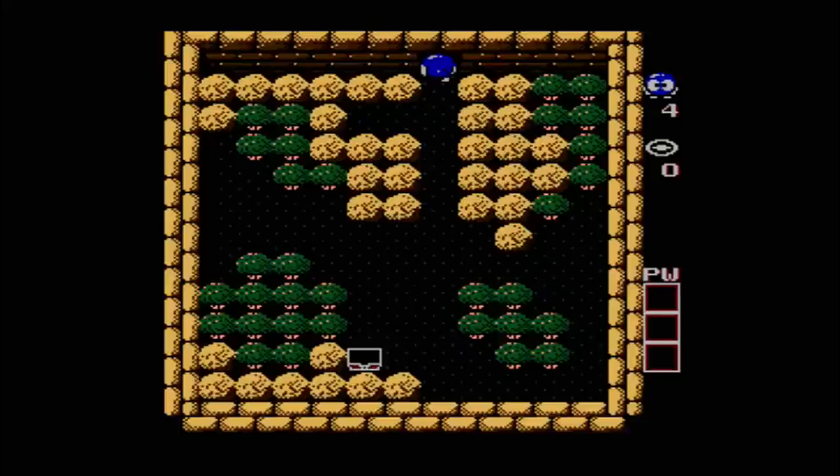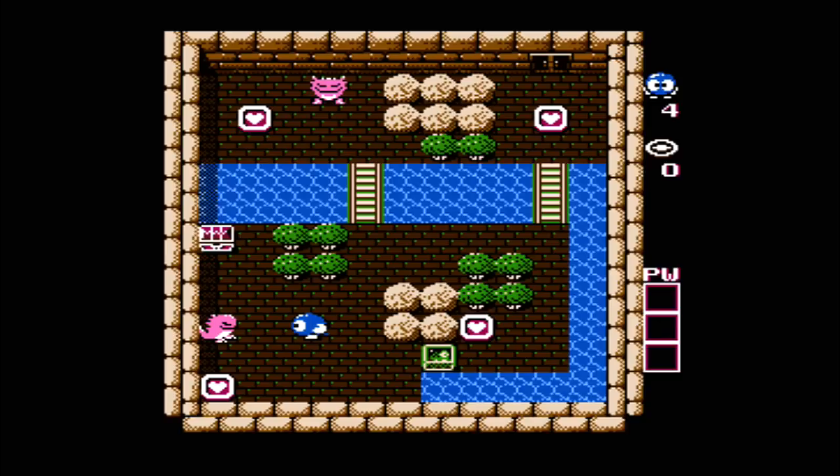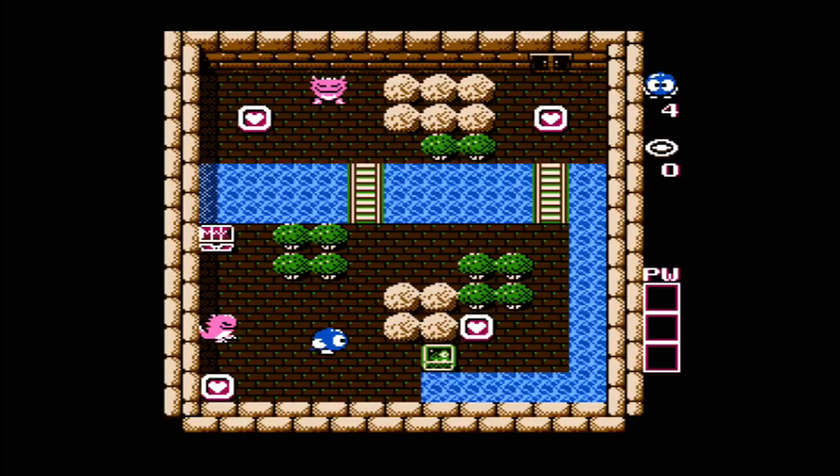Once you get the pearl the monsters won't come back, so you're okay then. It's tricky — this is a real tricky game and I don't think they make games like this anymore. Here's level two: we have a new enemy called Gol, pink little dragons. They kind of look cute. They'll sit and sleep until you get every heart on the map, so you don't want to collect them all right away.